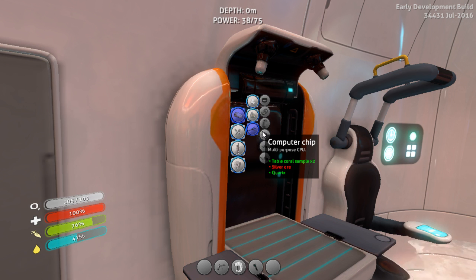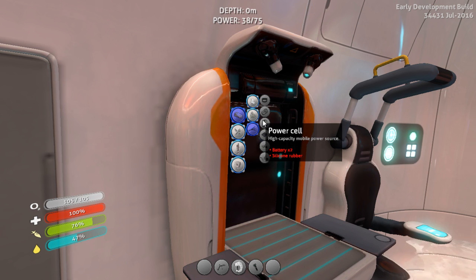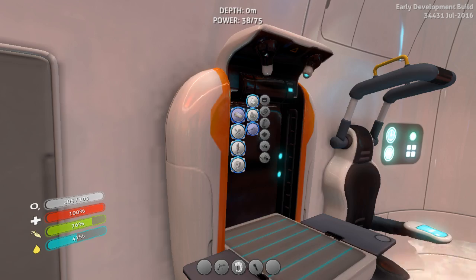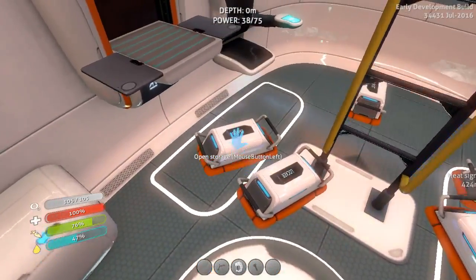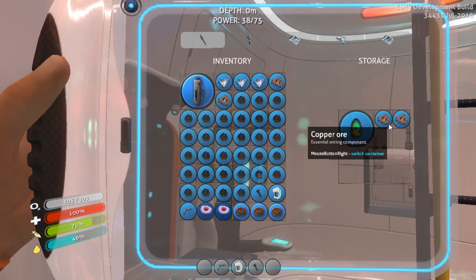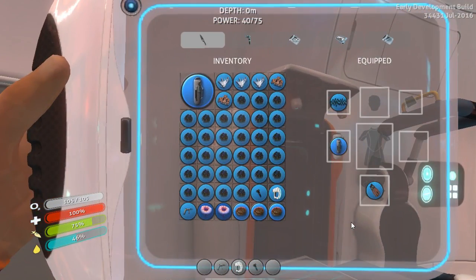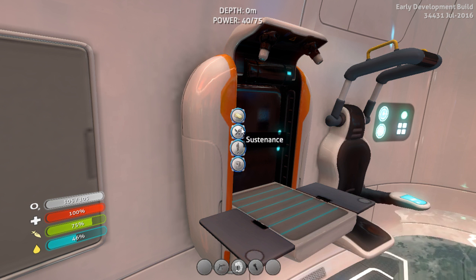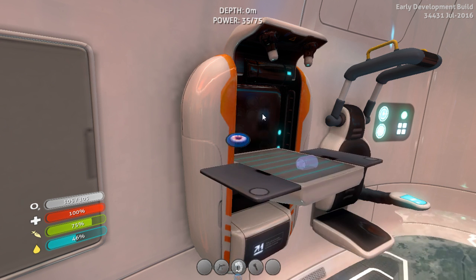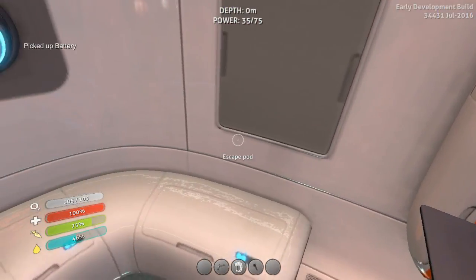Resources, electronics... Oh! A power cell. Two batteries. Alright, so copper ore... Start with the copper ore. Let's see about a power source. Alright, we need two more mushrooms.